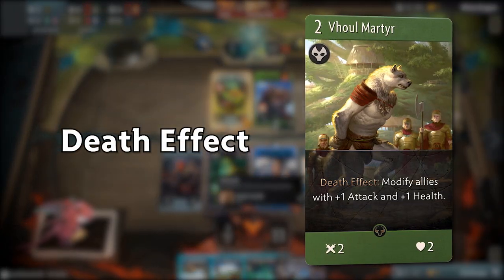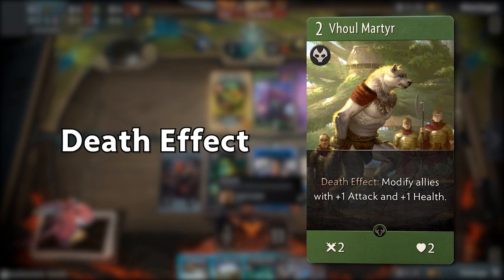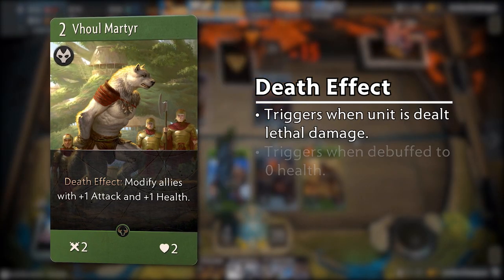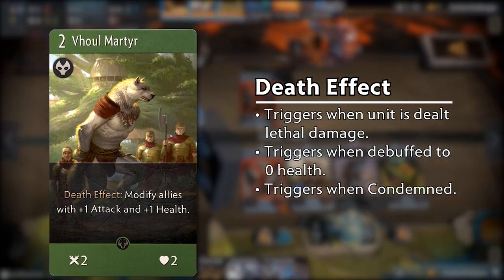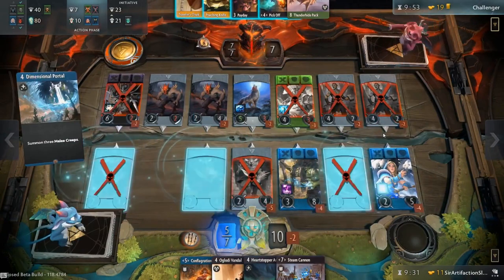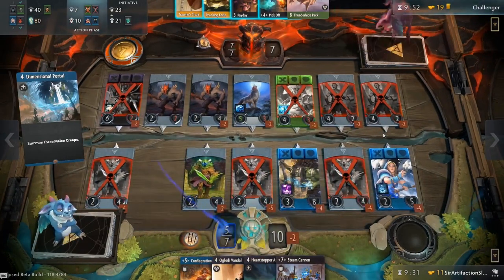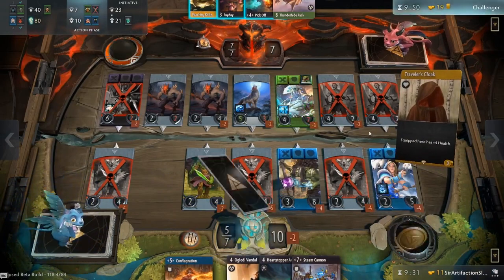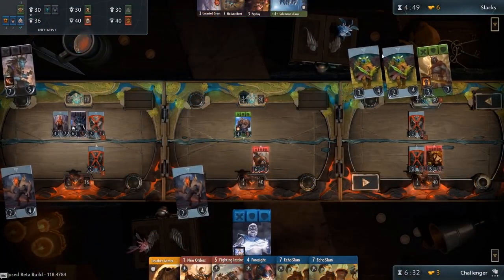Next up, we have Death Effect, that activates when a card is defeated. This can be a result of either the unit taking too much damage, a debuff to a point of no health, or being condemned by cards such as Slay. Condemning a unit destroys it instantly and cannot be negated by effects like damage immunity. The basic death rules still apply in all these cases, with heroes returning to the fountain, while spells and creeps are destroyed for good.